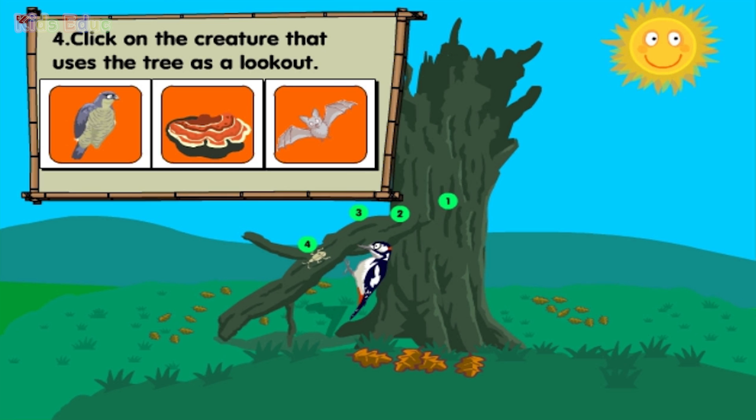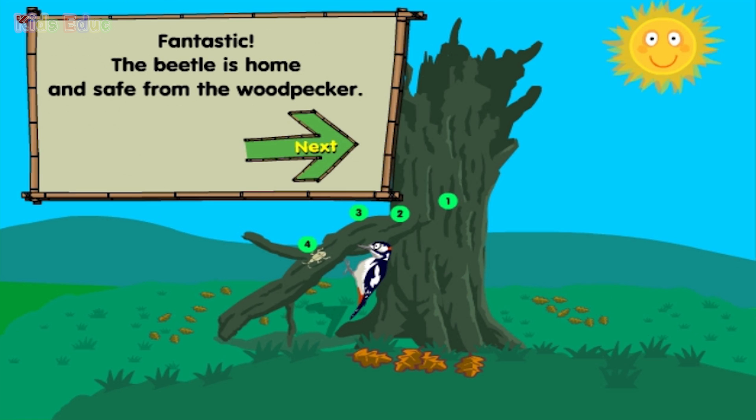Click on the creature that uses the tree as a lookout. Fantastic — the beetle is home and safe from the woodpecker.